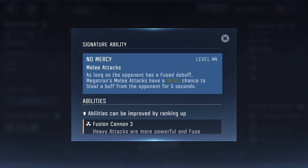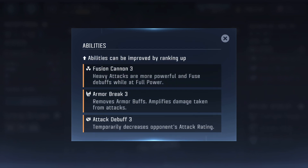Starting with the signature ability, which is No Mercy — on melee attacks at level 4, he has a 36% chance to steal the enemy's buff, but the enemy has to have a fused debuff on them, which we're going to get into.